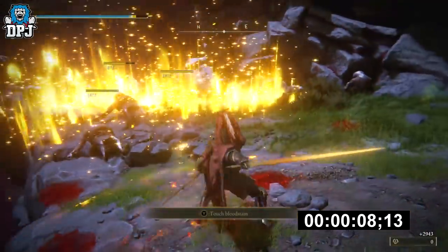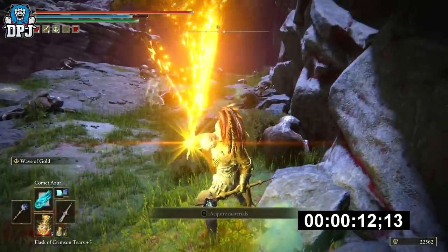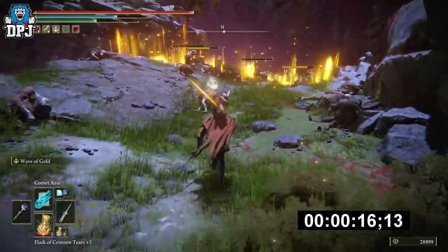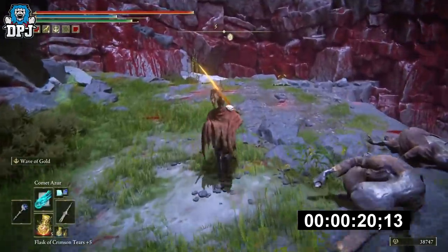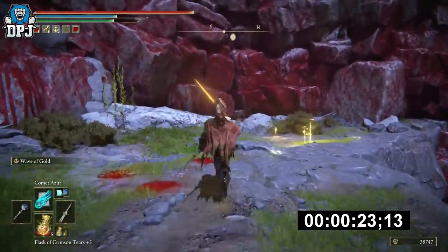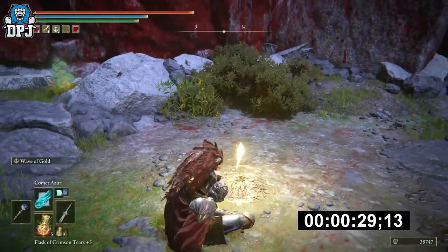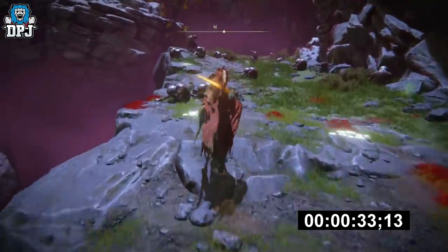I'm invisible — invincible! That's most of them. Let's go back up. That's 38,000 runes per swing. I am using the Gold Scarab here, which gives me 20% extra rune earnings. But I'm not using the Fowl Foot, which gives you an extra 15% for three minutes — I don't think that's needed to be honest.